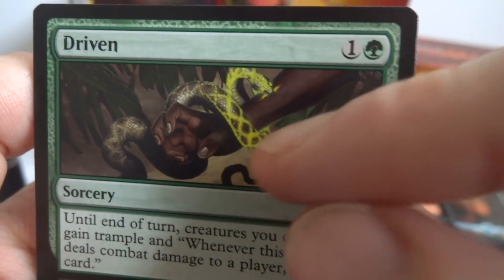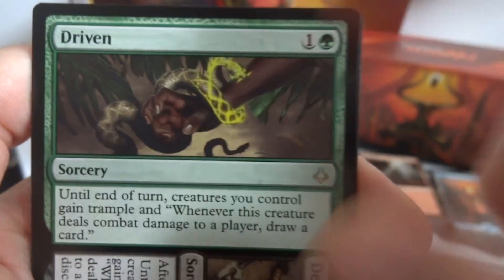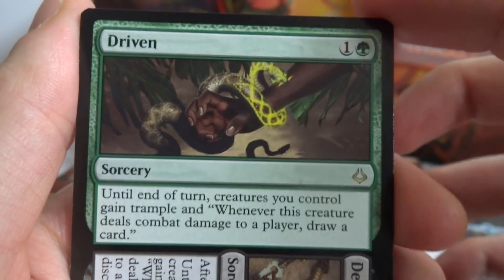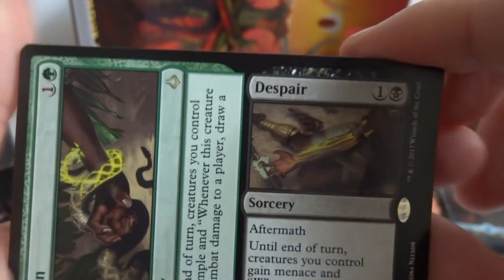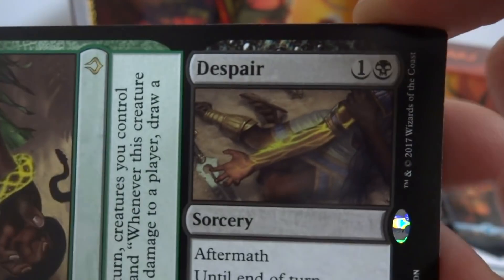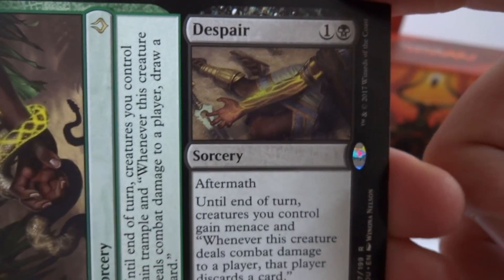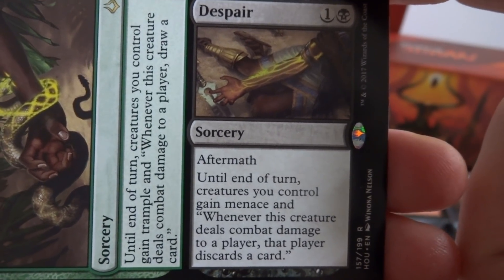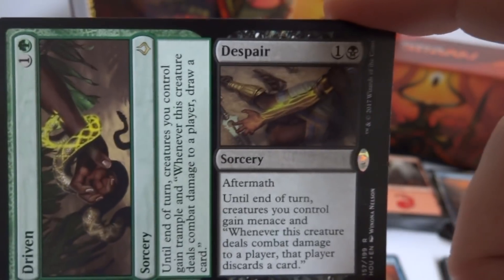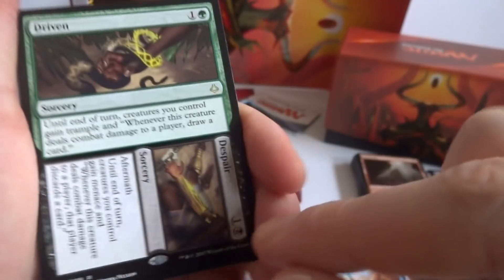The art shows someone reaching into something and a rattlesnake biting them — either draining or poisoning them. The other half of the aftermath card is Despair — one and a black sorcery. Until end of turn, creatures you control gain menace, and whenever a creature deals combat damage, that player discards a card. You can use Driven in green and Despair in black or both together.